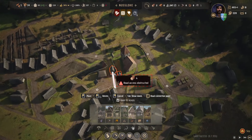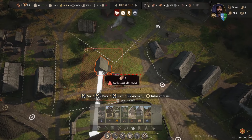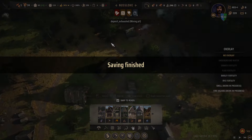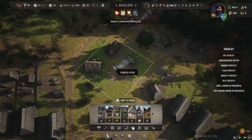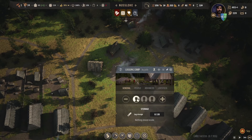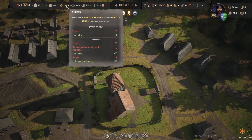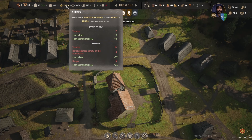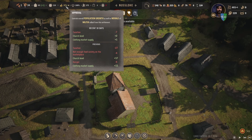The only other option is to put it up here, but we literally don't have enough wood now. Logging camp. What is going on? I said we might be okay but maybe we're not. The approval is still going down.